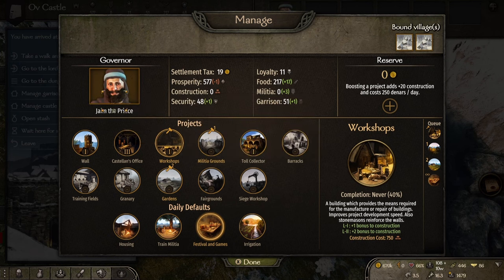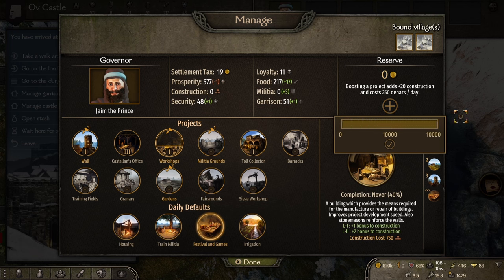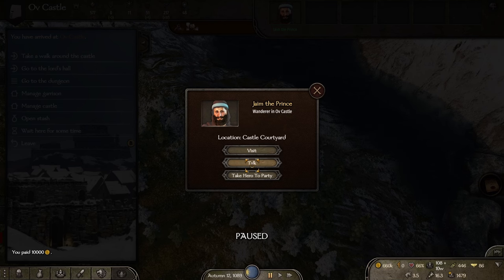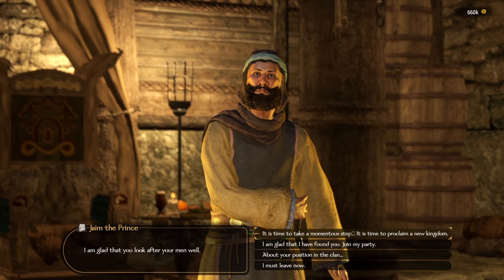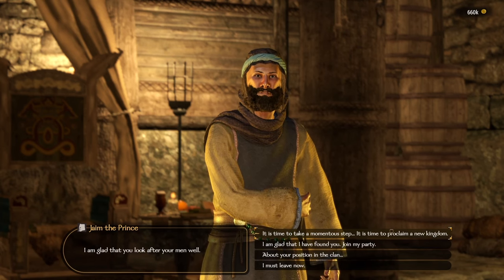So you're the right clan tier and you now have something under your name — a castle or a town. But do you have a kingdom? No — as you can see, that button is still grayed out. However, after you install a governor, go talk to your governor, find them, and from that screen you can declare your interest in creating your own kingdom. There'll be a couple of questions, a bit of a chat, and from there — boom — you have created your own kingdom, and with that comes many responsibilities.